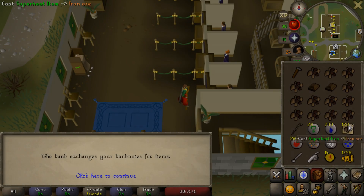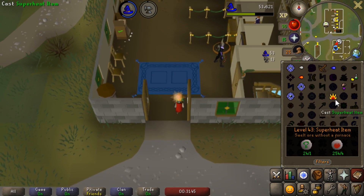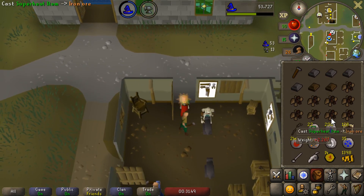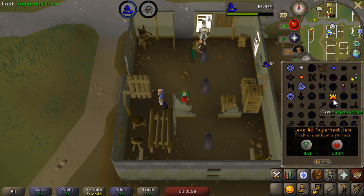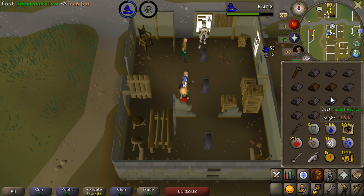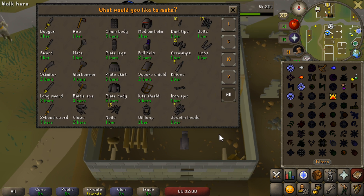Now we have unlocked darts, and we do have some iron ore. But the one thing we will need is a bit of money, as we do need to buy nature runes — I believe they are 230 from Ali Morrison. Here is the general concept: we're going to go ahead and superheat iron ore, then run to an anvil, create iron dart tips out of them, and repeat. Now as we have a bit of noted iron ore, we can do this right in Varrock. But once we run out of iron, we can go into the Falador Mine — there's actually an anvil right beside an iron deposit.